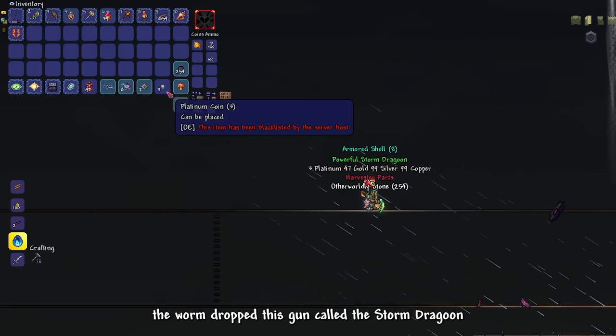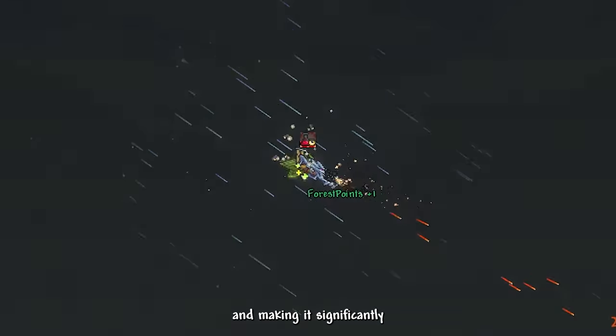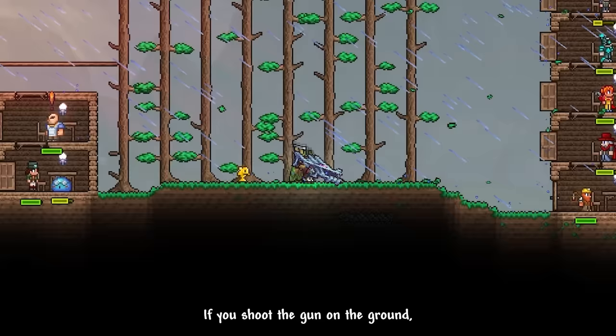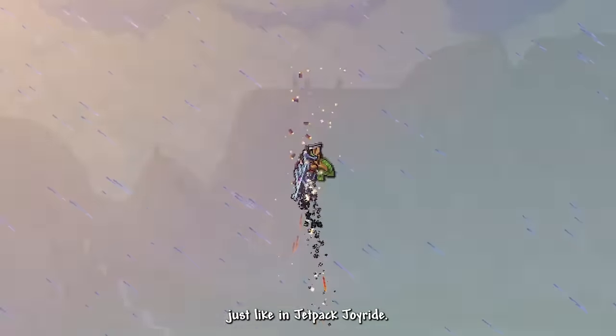The worm dropped the Storm Dragoon gun — Calamity Overhaul reworked it by adding recoil and making it significantly more powerful. If you shoot it on the ground, you can basically have infinite flight, just like Jetpack Joyride.